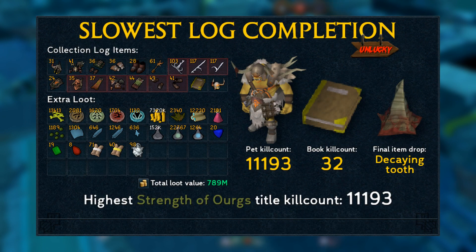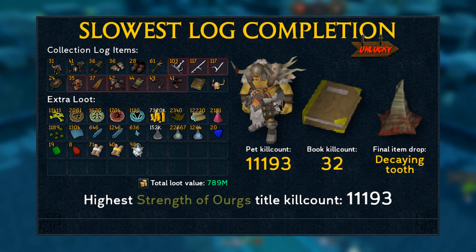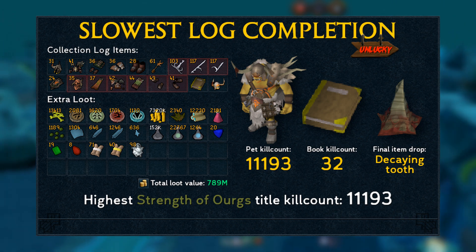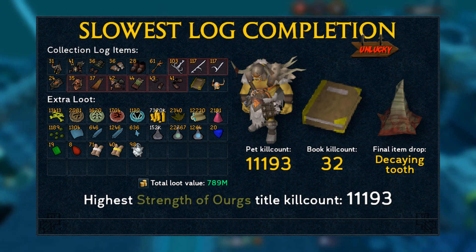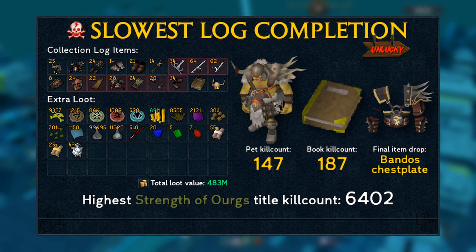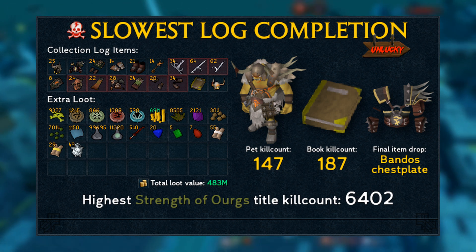For the slowest log completion neglecting the Godsword Shards and Warpriest of Bandos armor, it didn't make much of a difference, because again it was the pet that took the longest to get — at kill count 11,193, which is even 31 kills more than before. However, this simulation got way luckier on all its uniques, as the total loot value jumped from 720 million to 789 million. For the slowest hard mode completion, the highest kill count jumped from 5,881 to 6,402. This time the Bandos chestplate was the final item needed. The pet kill count was a lucky 147, but the book dropped at kill count 187, meaning the first unique came in very late. The total loot value stayed about the same at 483 million.